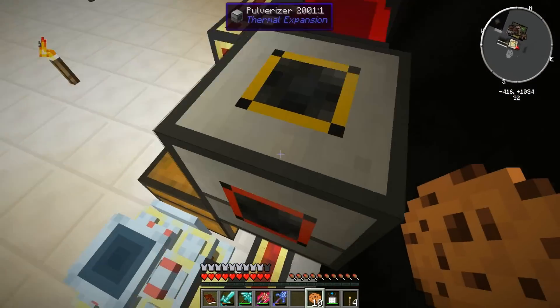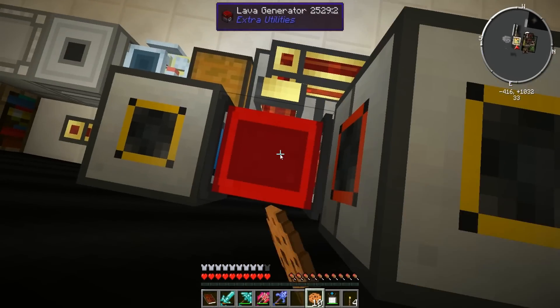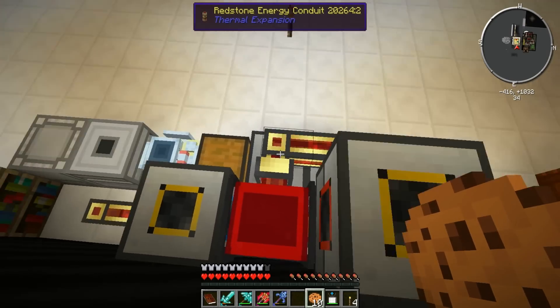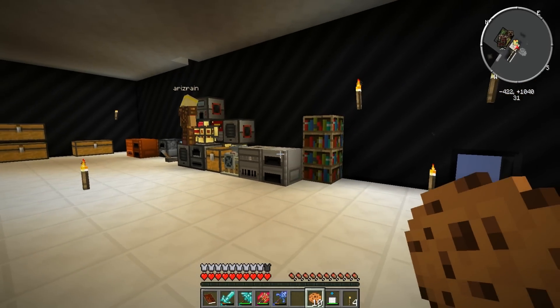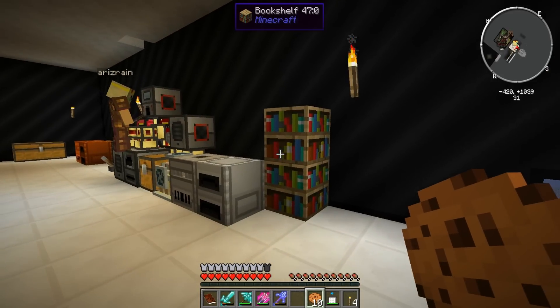Now what do I do with them? Come here and put them right inside. Right-click on this generator - not above it, but on it - with the bucket in your hand. It generates electricity with lava. Put the bucket in your hand and click the bucket on - there you go! There she is.